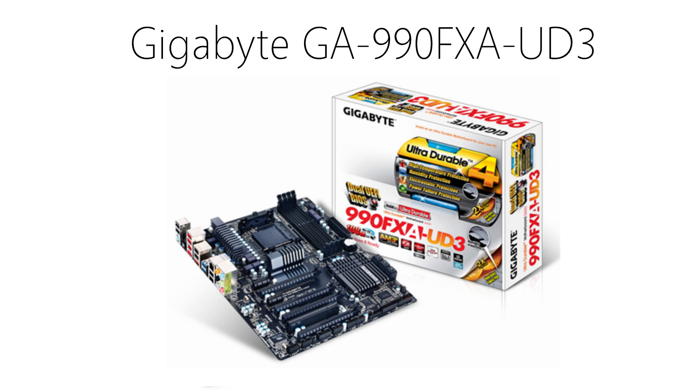For the motherboard, I chose the Gigabyte GA-990FXAUD3. This is an amazingly good motherboard for this build as it comes with all the extras you'll need. It has 4 RAM slots which is useful if you ever want to add more RAM in the future, 8 USB 2 ports, 2 USB 3 ports, and a very well made BIOS. This is overall an amazingly solid motherboard with a bunch of extras for around $140.